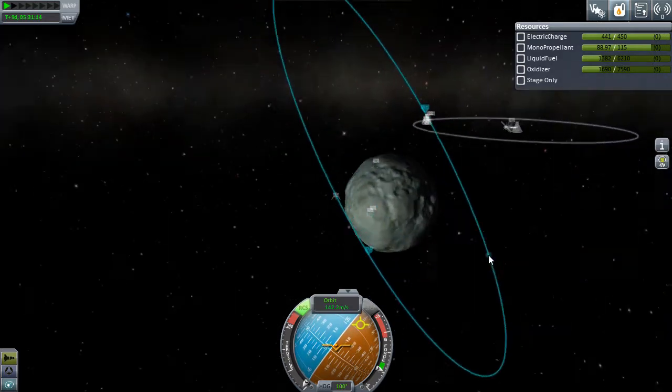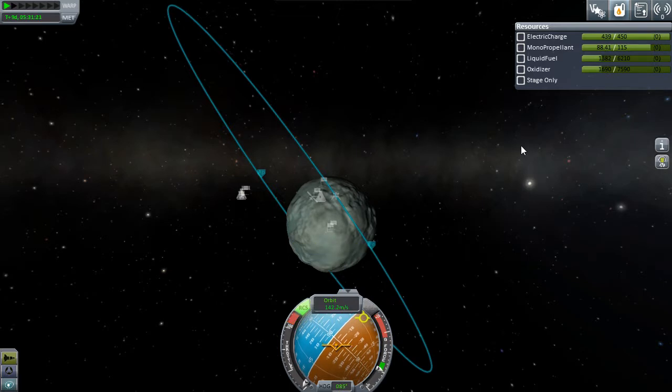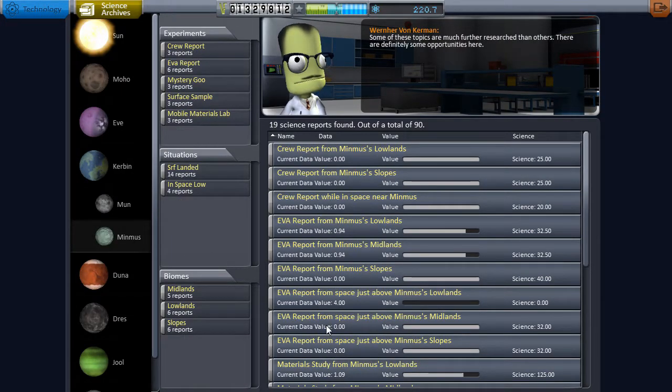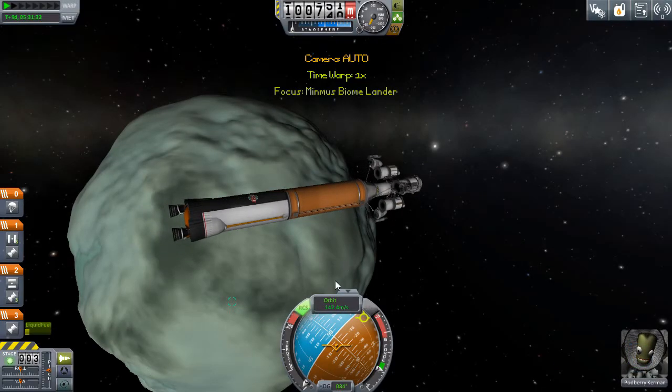I came in polar so that was kind of a wonky approach on my part. I want to aim for the flats because checking our science archives I don't think I have any of the flats, midlands, lowlands, and slopes. Our aim is to land in Greater Flats, Great Flats, or just the Flats or Lesser Flats. If we can find a highland we could land there too. The poles also count - let's do that. We should definitely be able to get to the poles.